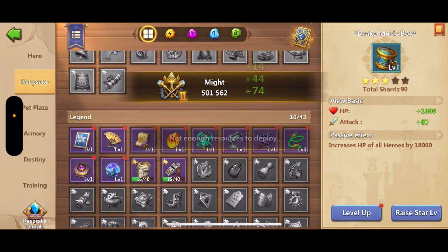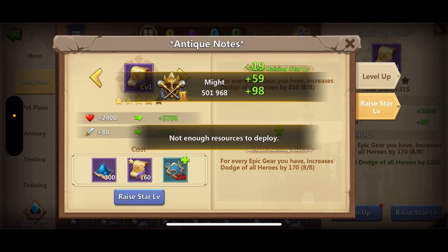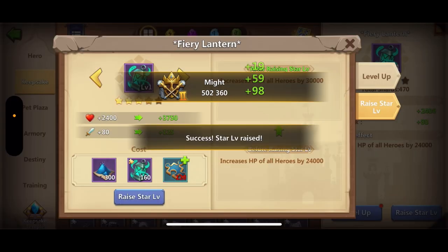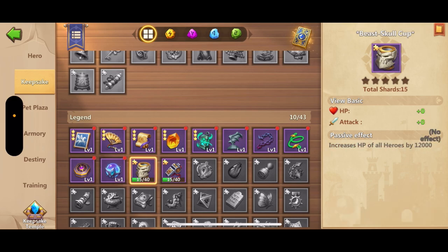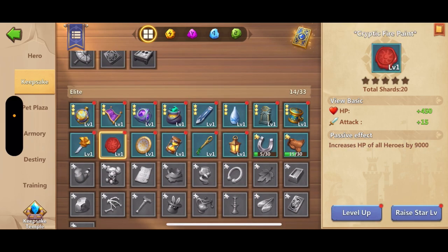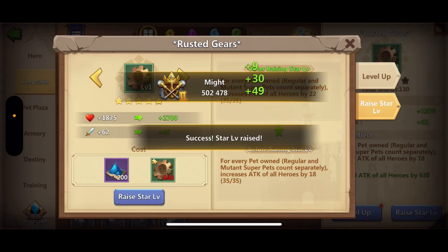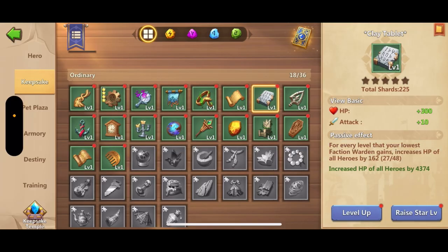We'll just be doing those bosses every single day, and then at the end of the week we'll upgrade again and see if we can push it any further. At some point we're just going to hit a massive wall and get stuck. I will be joining a guild on this account soon so I can get some grotesque stones to further upgrade other keepsakes — hopefully we can get close to that one million mark.